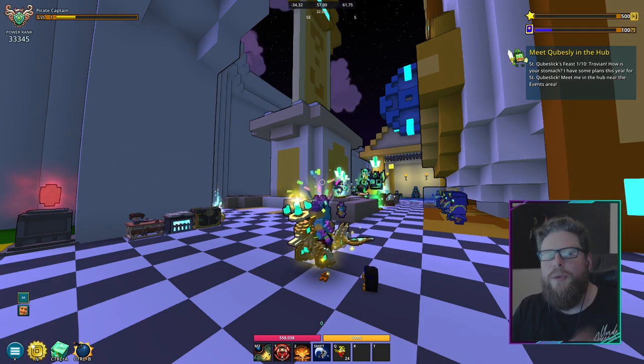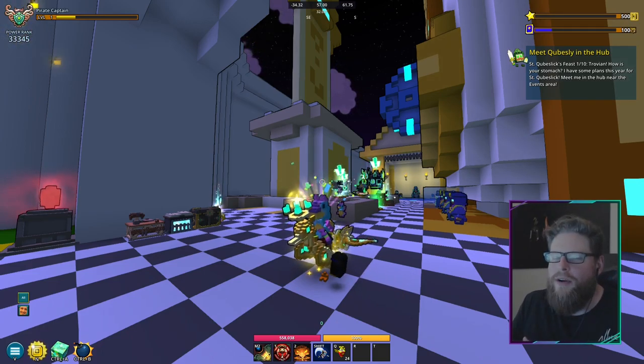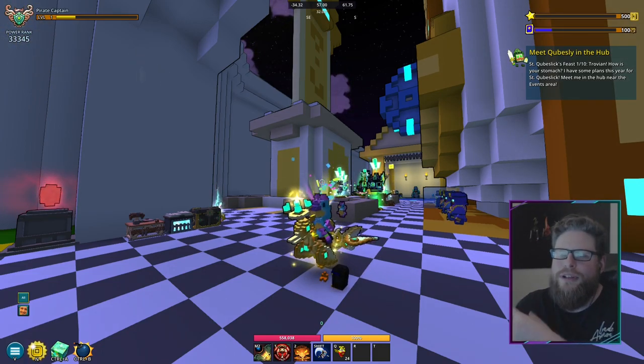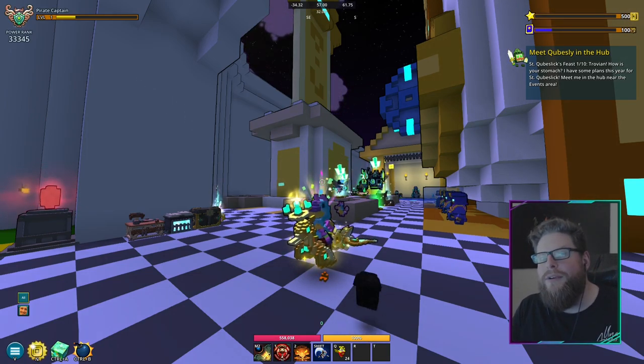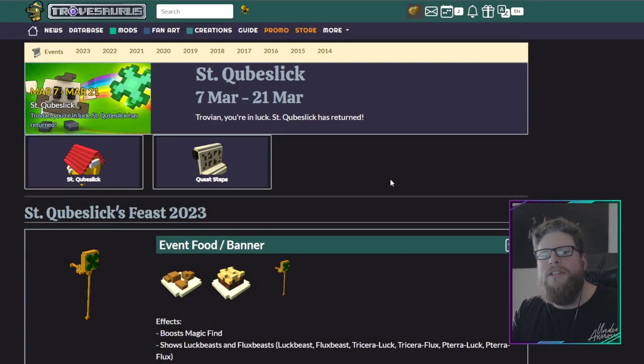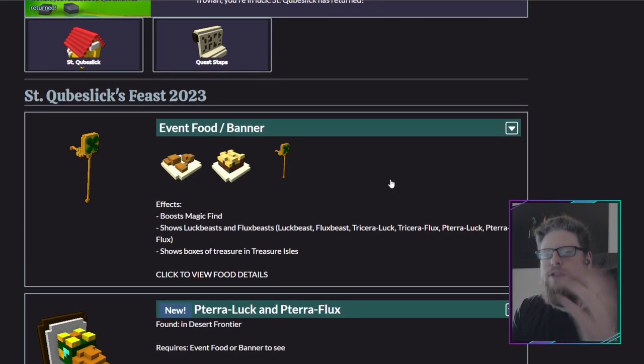I don't want to make this intro too long — you can skip ahead using the timestamps to step number one if you want. Now we are on Trovasaurus, which is linked in the description. This gives a better overview of what I'm going to talk about. First, we have the banner — this is something you craft through the quest line. If you've done the quest line you already have it, but it boosts your magic find.